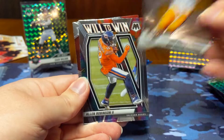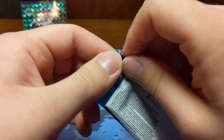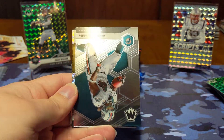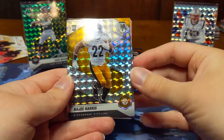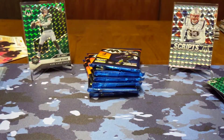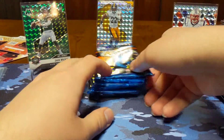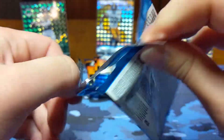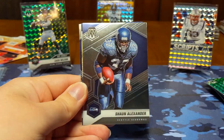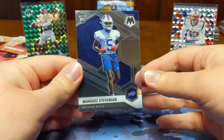DeAndre Hopkins, Big Ben, will to win, Alan Robinson, and a rookie of Jalen Darden. Jake Plummer, Ricky Williams, we have a rookie Mosaic silver of Najee Harris — not too bad there, very nice rookie card — and a Kyler Murray. Peyton Manning, Shaun Alexander, we have a true silver of David Johnson, and a Marquez Stevenson rookie card.